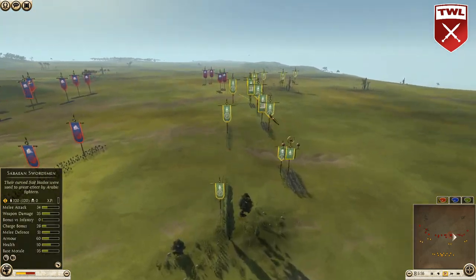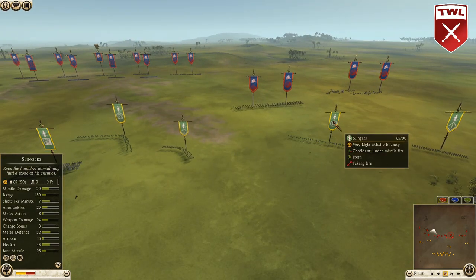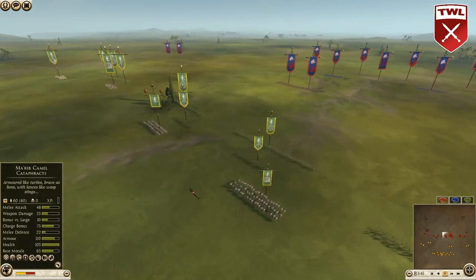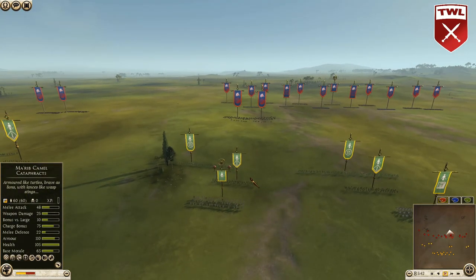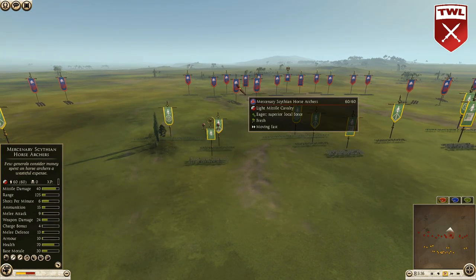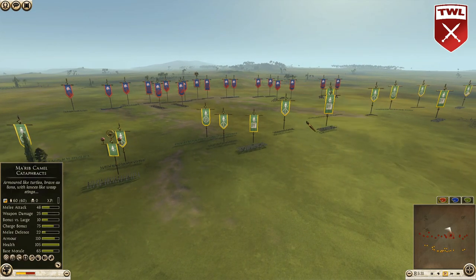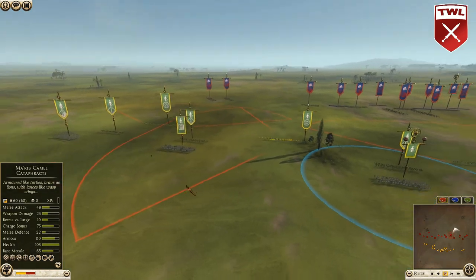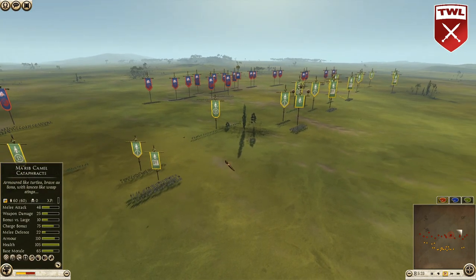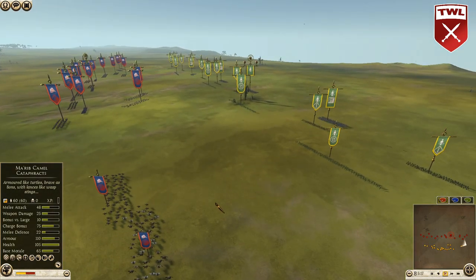These slingers are being fired upon by those Bactrian horse archers. Bactria is a pretty interesting faction — you could bring some elite elephants, so an elephant rush is available, and they've got decent horse archers as you can see here with the Scythians and regular Bactrian horse archers. Saba has decent mid-tier melee too — Sabaean swords, and you can even get axe-armed marauders who'll do a good job.